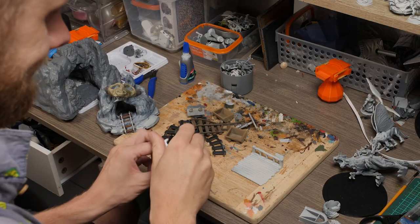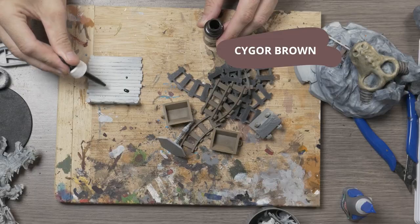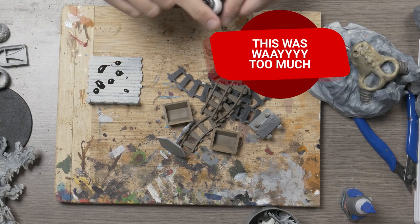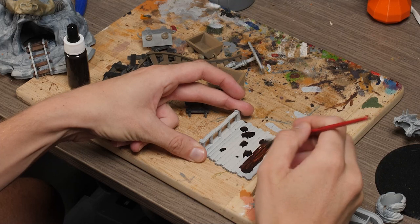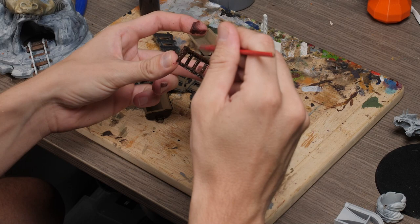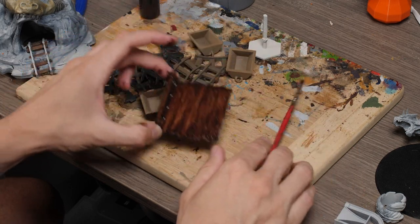I start off with a Cygor 50/50 mix with the contrast medium. This works as a nice dark base for any wooden elements, so I'll be using it for the wooden staging area for the tickets as well as the minecarts.